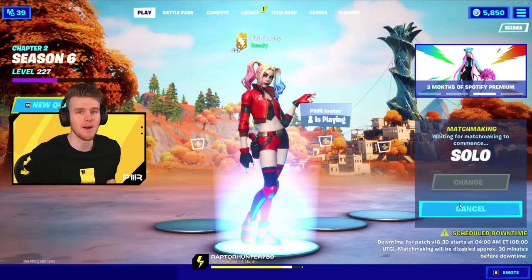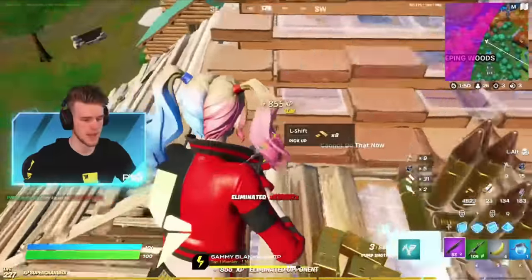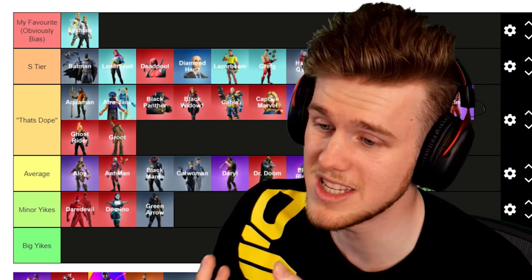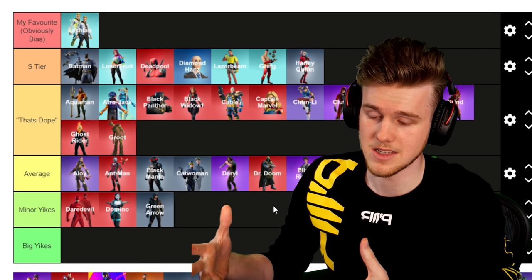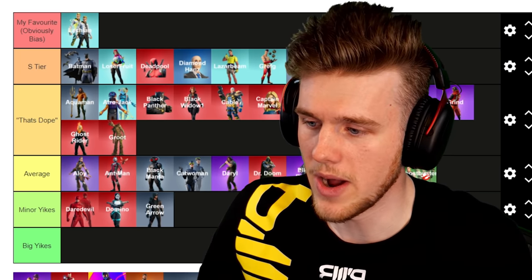Next up, Harley Quinn. At the moment she currently has the Rebirth version in game. Slightly controversial, but I think I have to chuck it into S Tier. When this skin came out everyone was using it — I thought it was dope, I really liked the skin design, and everyone loves Harley Quinn. One of the best collab skins we've seen. Therefore S Tier.